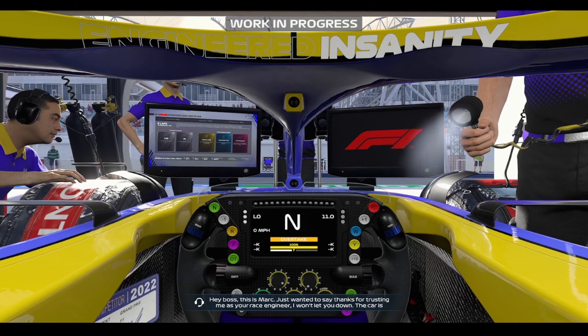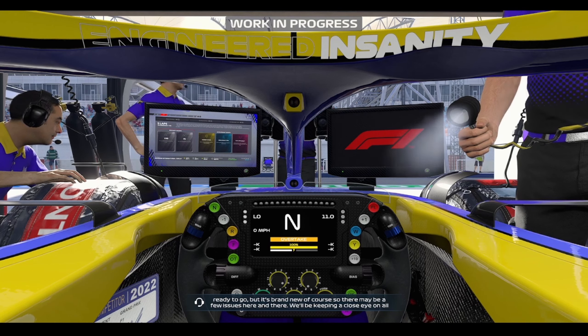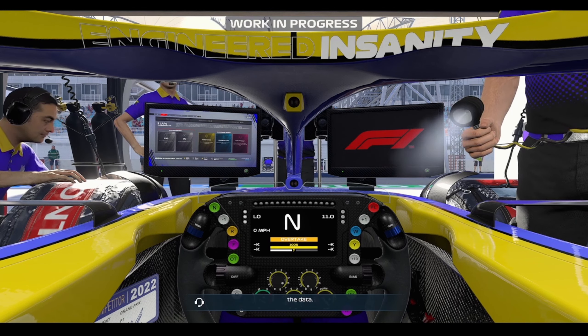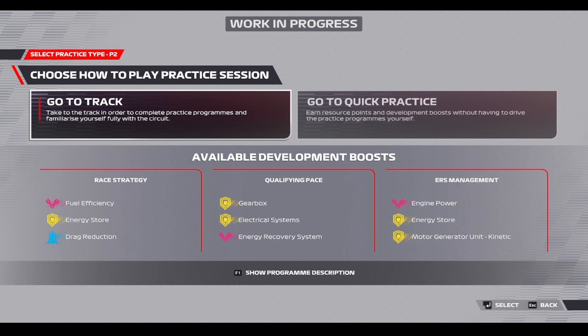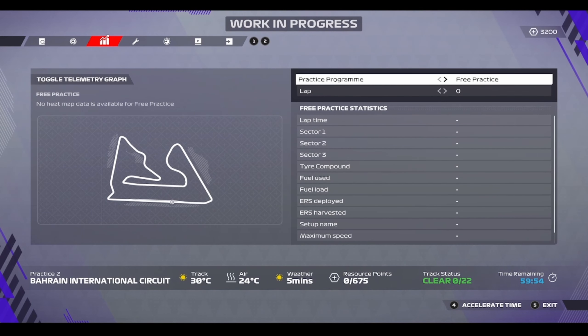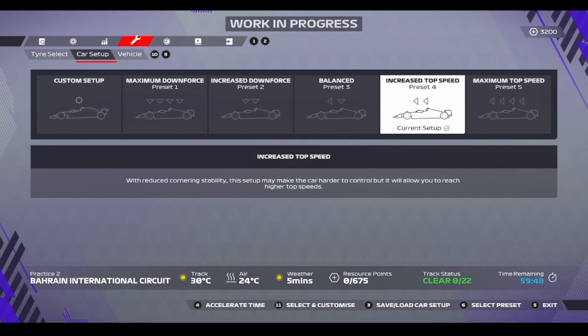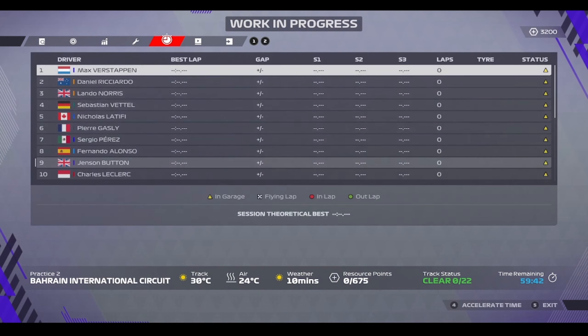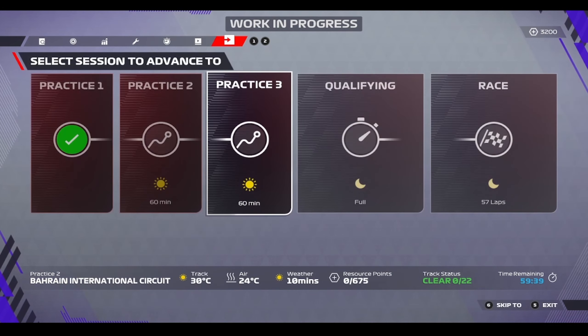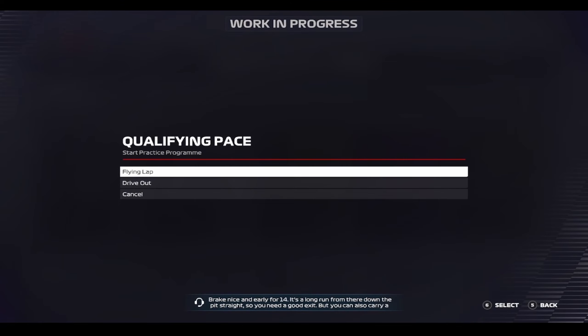Just wanted to say thanks for trusting me as your race engineer — I won't let you down. The car's ready to go but it's brand new, so there may be a few issues here and there. We'll be keeping a close eye on all the data. Here you can choose how to play the practice session, which is really cool — you can either drive it yourself or they'll do a quick practice through a quicker process via AI. This graph actually shows you more insights — you've got your tyre selection, your setups and the vehicle and what's fitted to it. Brake nice and early for turn 14 — it's a long run from there down the pit straight so you need a good exit.